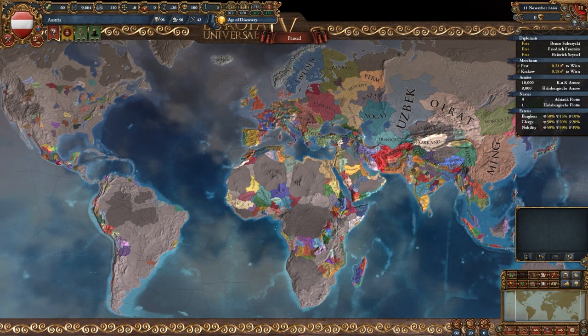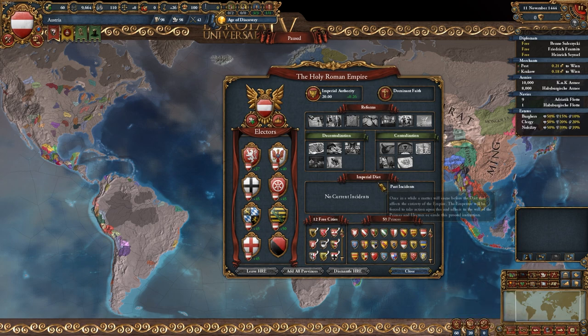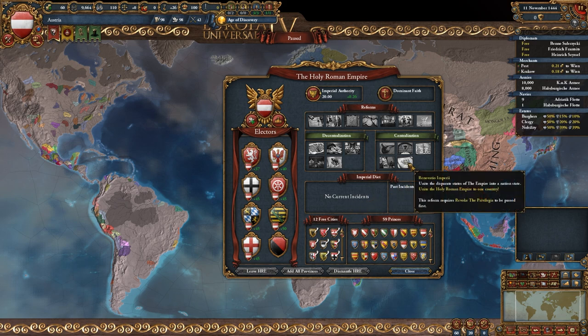Hello and welcome everyone to the madness that is the new Austria patch and the Emperor DLC. If you have played the game a little bit in the new patch, you might have noticed a lot of new mechanics have some unforeseen side effects. There have been posts about AI revoking Privilegia in 1490 and even forming HRE in early 1500s.